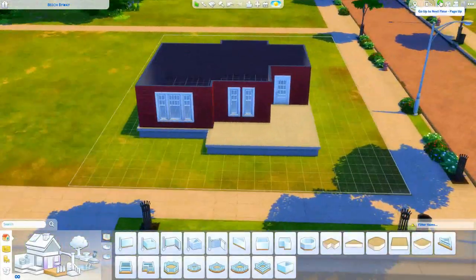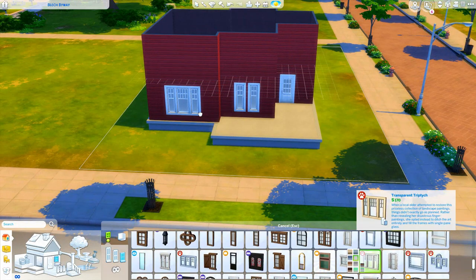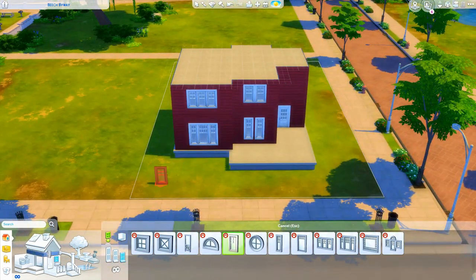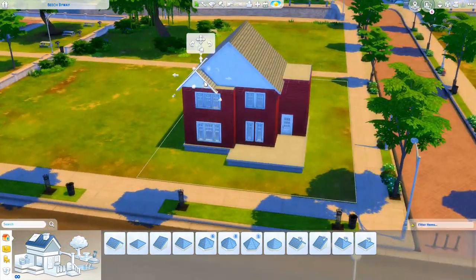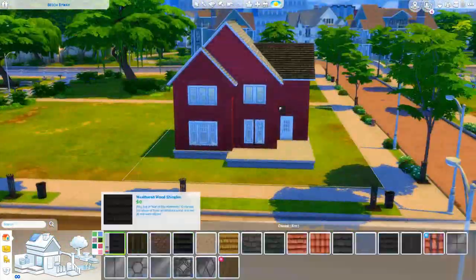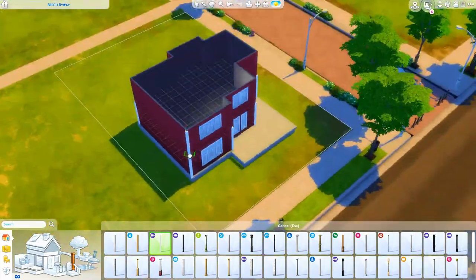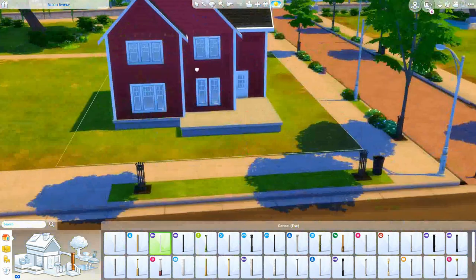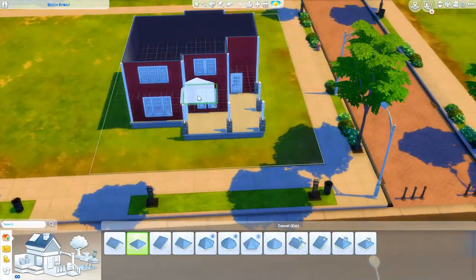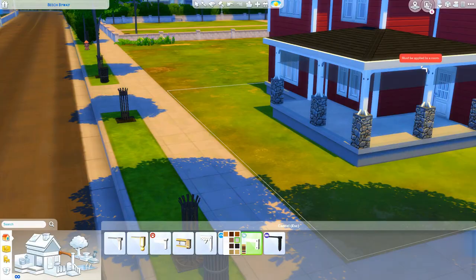Building this house was a struggle. The exterior part was really easy - I was going off a floor plan and it just flowed. I didn't get confused or have to switch different room sizes. But when I got inside I struggled, and I do this often. I get so excited about how the exterior is going, but then I get inside and I don't know what to do with the interior, and it frustrates me.